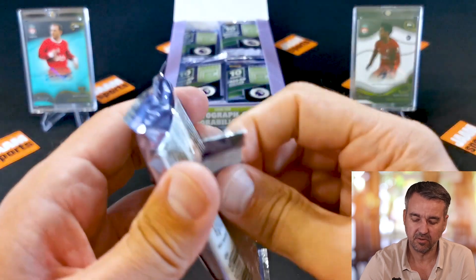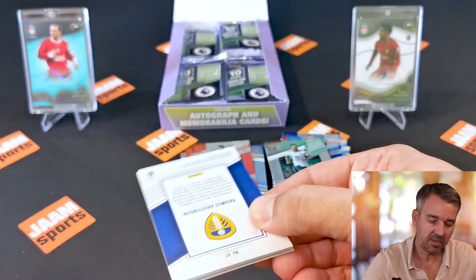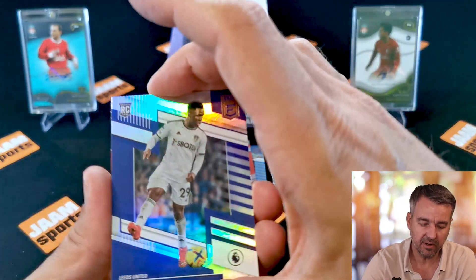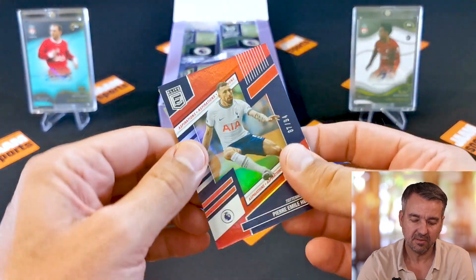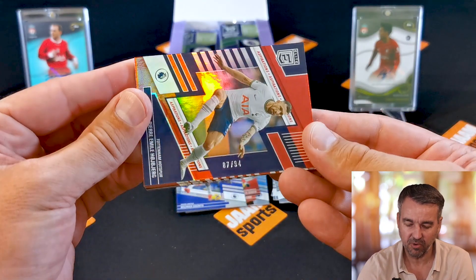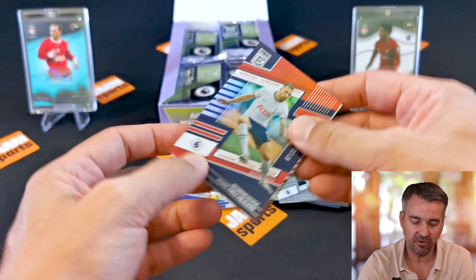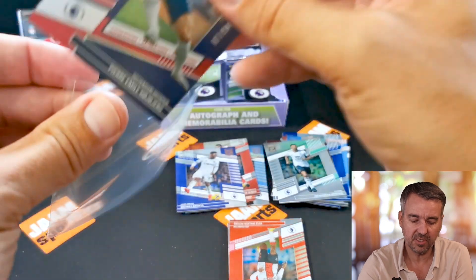As I said, three numbered cards — usually quite low-numbered, and I've mostly gotten low-numbered cards. And here we go — to 94. Pierre-Emile Højbjerg, 87 of 94. Not so low. Okay, first numbered card.